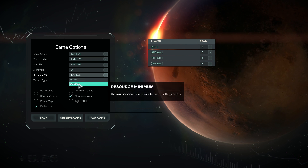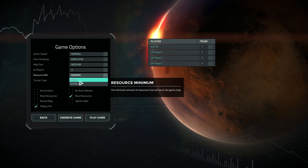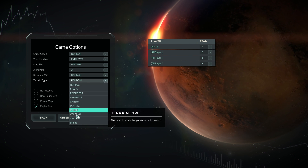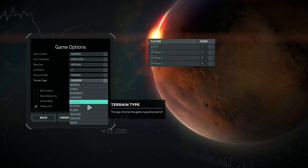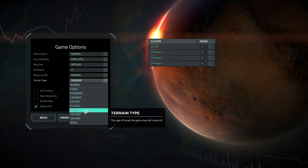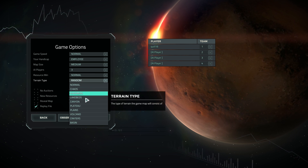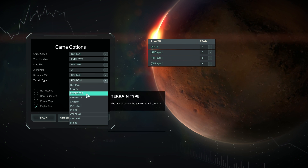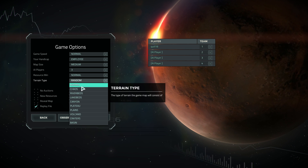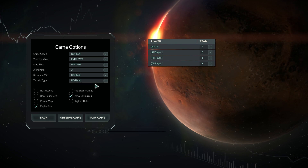Resource minimum basically affects the amount of resources available on the map — double normal, normal, or no minimum whatsoever, which means you could run out of something entirely. And terrain type actually has a really big impact on the game. Plains can be quite cold and tends to be poor on certain resources like geothermal vents. Volcano is crazy on geothermals but might be low on other things like water. I'll go with normal for this — random is quite fun because everyone is really different, but we'll try normal and hope it's a nice middle-of-the-line experience good for demonstration.